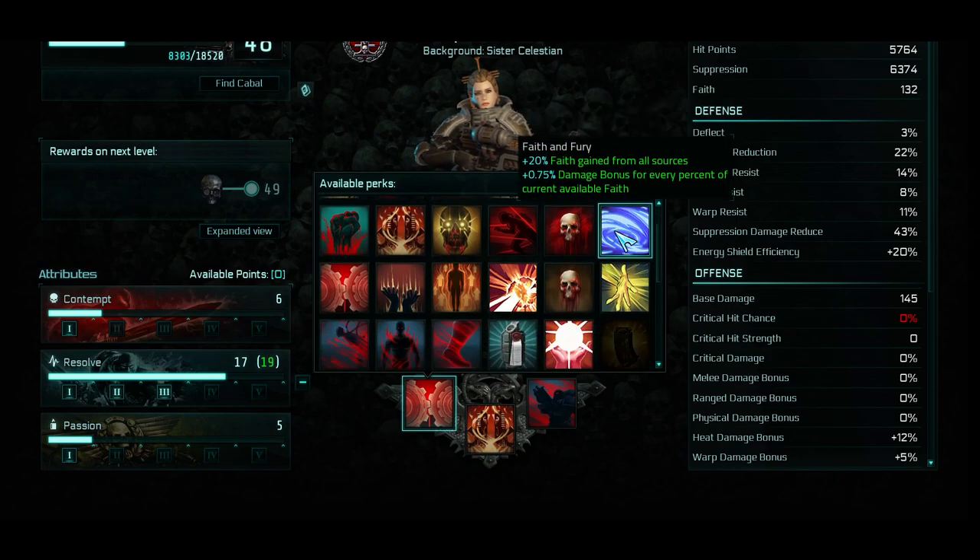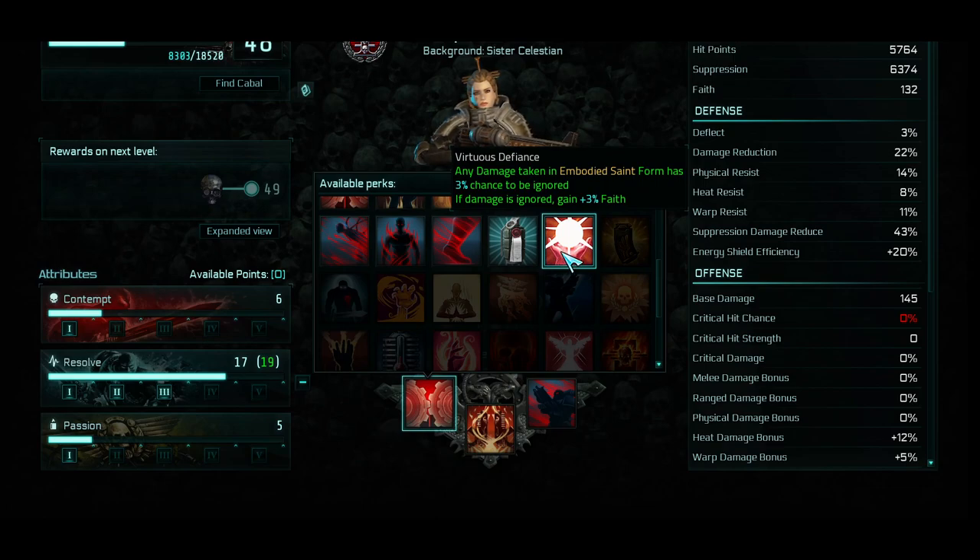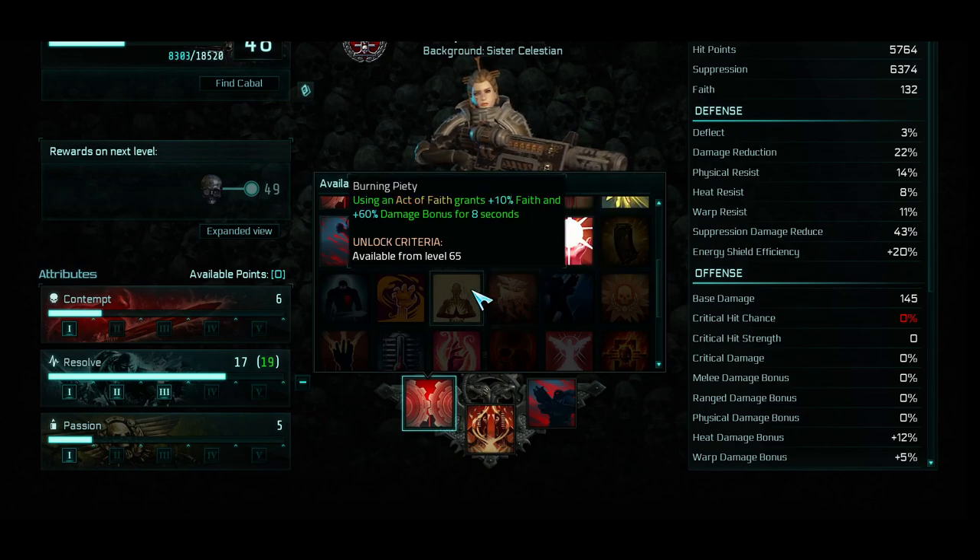Here's another interesting one: Faith and Fury. You gain extra Faith from all sources, and you gain bonus damage for every percent of current available Faith. So you actually can do a build where you ignore your Embodied Saint form and just do this instead — but I don't think that's really worth it. There's also Defiance, which is 3% chance for damage to be ignored — super low percent, not really worth it. However, if you're running two Acts of Faith, I can see this one as being good: you gain 10% Faith for each cast — that's 20% if you do two casts — and then you gain a 60% damage bonus for 8 seconds. That's actually pretty awesome.